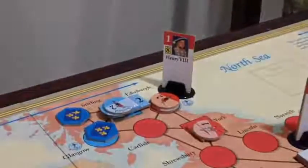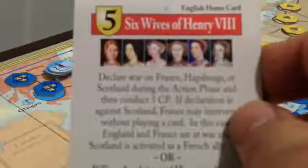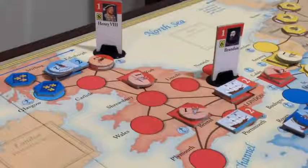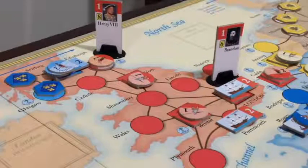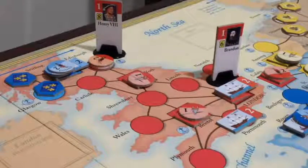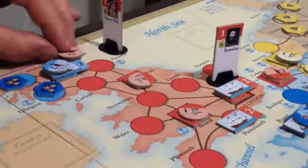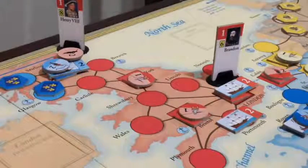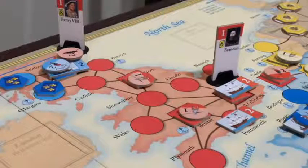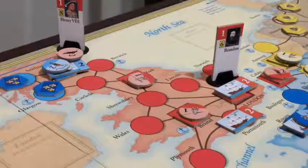Because all of that happened via the English home card, England still gets to spend 5 CP. England needs to raise a big force to take out Scotland, so they spend 4 CP raising 4 mercenaries, and then 1 CP moving into Edinburgh and sieging. Remember, they can't assault the key yet — they have to wait until their next impulse. That's the end of the English first impulse.